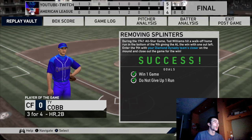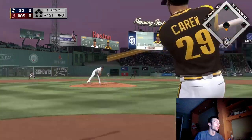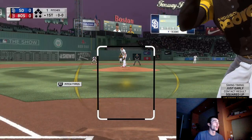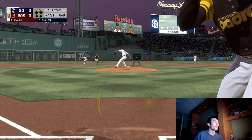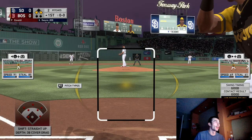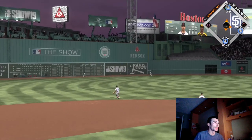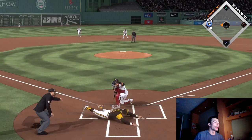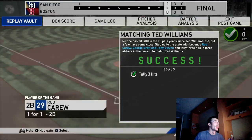The next one is tally a win and do not give up a run — that's pretty easy. The following mission is tally three consecutive hits in three plate appearances using Rod Carew, George Brett, and Tony Gwynn — three really good lefty hitters that all have around the same quick, compact one-handed swing from the left side. If you can get a couple pitches over the middle of the plate on Veteran difficulty, this shouldn't be too difficult. With contact guys like these, there's no need to power swing — you just need to get a couple knocks.